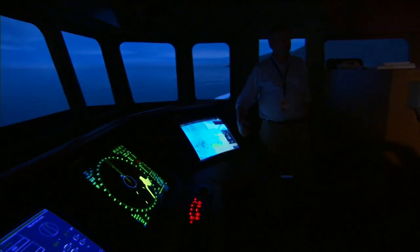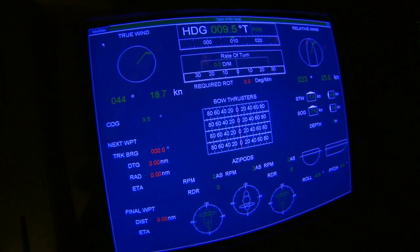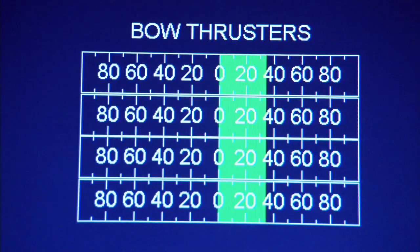The layout is somewhat different, more compact, because it was actually modeled after our Voyager-class ships. But from a maneuvering perspective and a navigation perspective, it's exactly the same bridge. The realism is unbelievable. The hydrodynamic characteristics of the ship are exactly modeled — they've been compared to the actual sea trial data, so we know that the model we're maneuvering right now is the Oasis of the Seas for all intents and purposes.